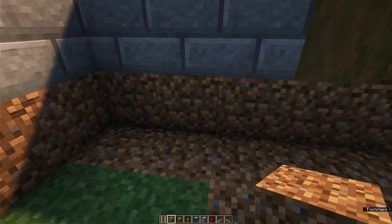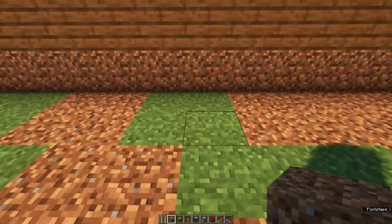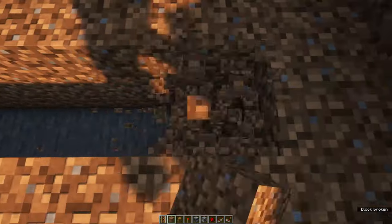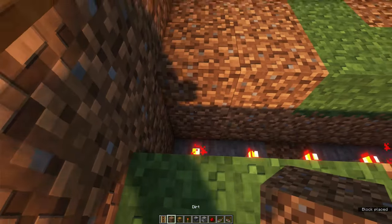Behind these hoppers, place a wall of dirt and also place it above the double chest. On the other side — that's the small building — you also want to create a wall of dirt. Then in the middle you want to dig out a trench of two blocks deep and place redstone torches underneath. Fill it back up using some dirt.